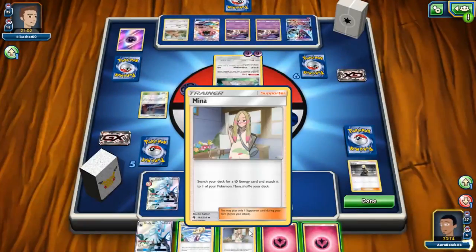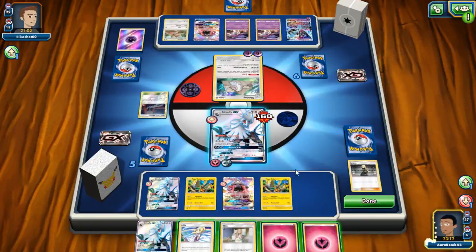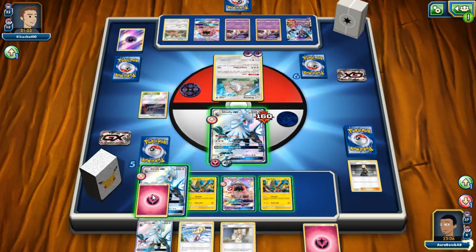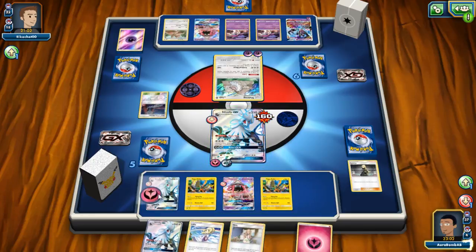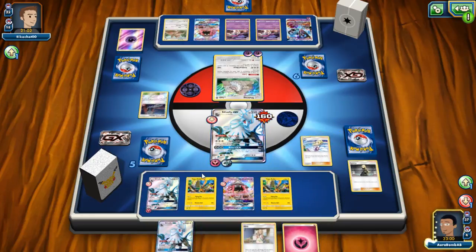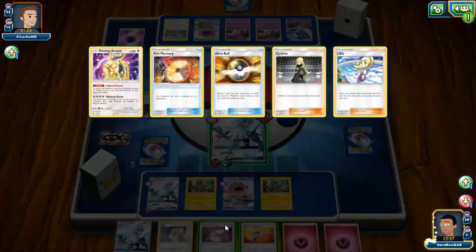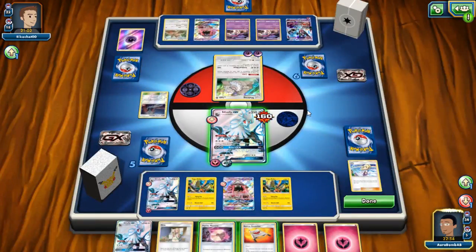Best case scenario would be getting a Fighting Memory or Adventure Bag, although it does make it harder to knock out. Mina's not super great right now but will be good next turn. I really like Mina for next turn — but now we just Lillie so we can set up a Silvally to take a knockout. Memory is not great right now. Did we give him the knockout? I guess we don't really have a choice.